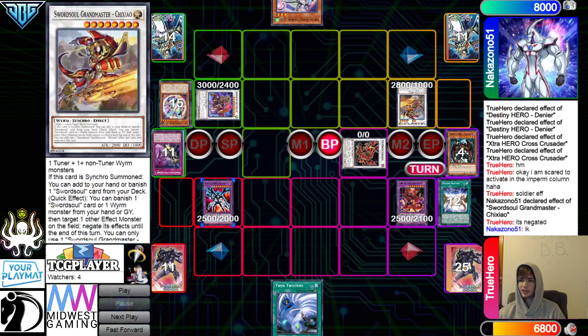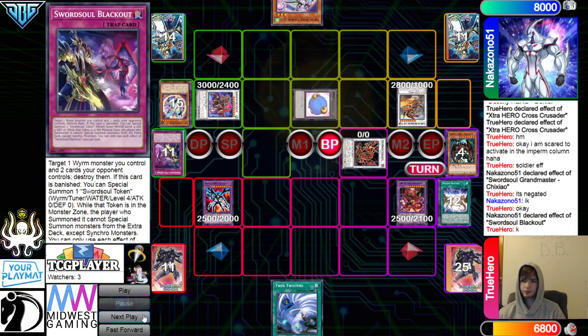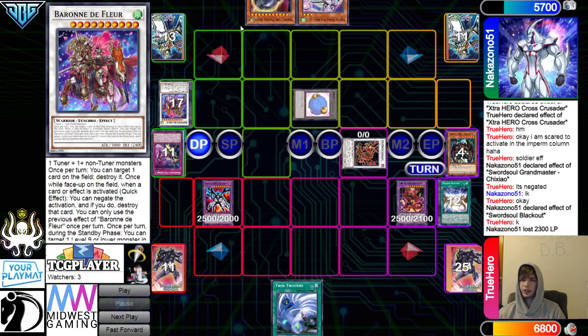The opponent's monsters are losing a pretty solid amount of attack. They're going to use the effect to Banish — it's negated. Yeah, they're just trying to get the Trap Effect. Now they get to beat over that, beat over this, and then pass turn.